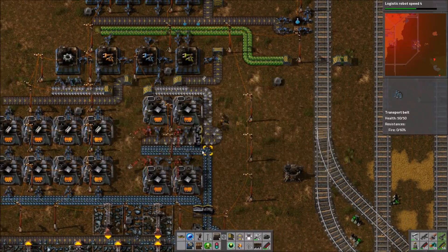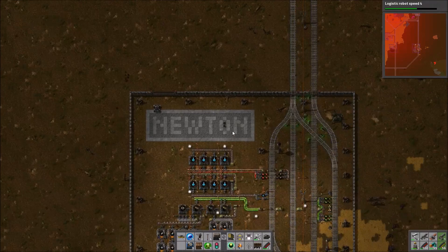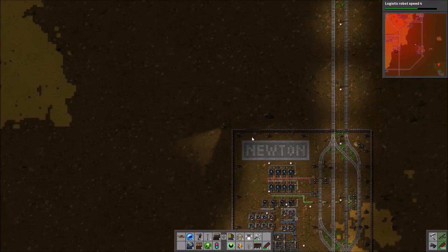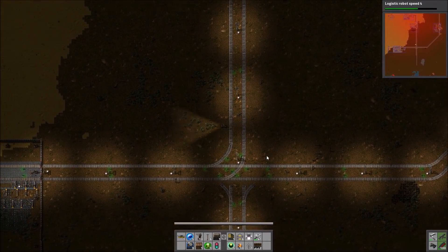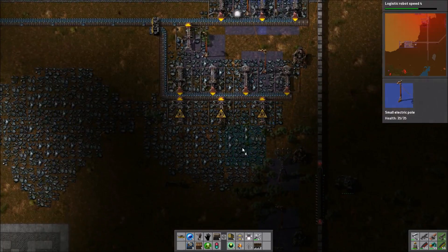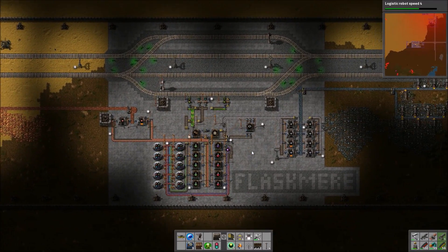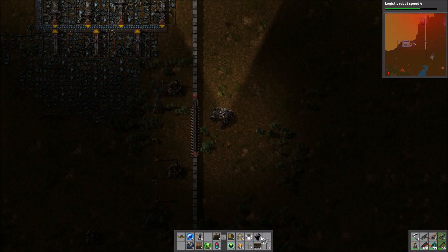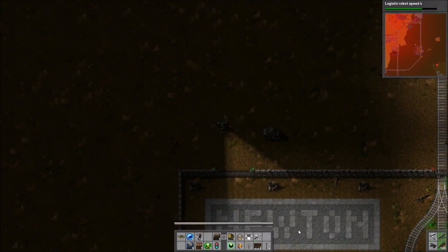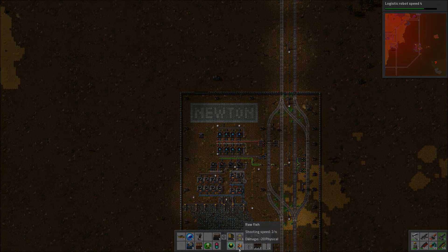We've now doubled up the steel production, which should mean steel is no longer the problem for the blue science — it will probably go back to batteries. We plunk down a tank ready to attack the base in the east, but we're pretty much coming to the end of the episode. We hop over to Flaskmir to make sure everything's fine — there are a couple of iron miners that have run out, so I put in a couple of extra ones, and I resupply the system with alien artifacts, probably enough to do all the remaining science. Next episode we will start by dealing with that biter base in the east.